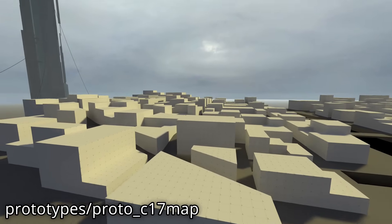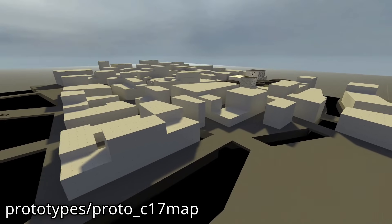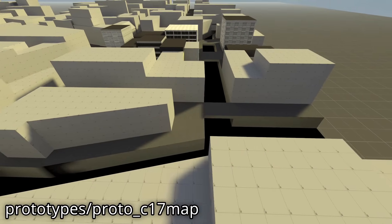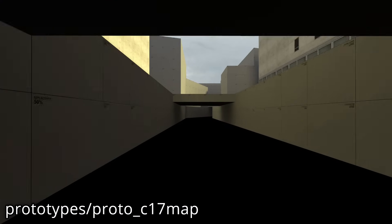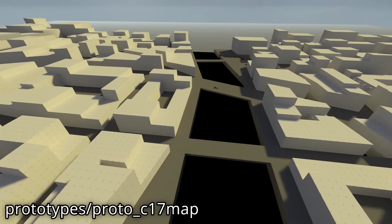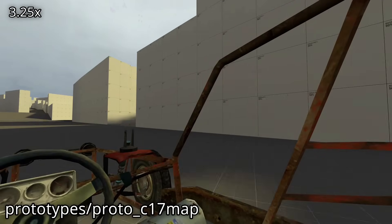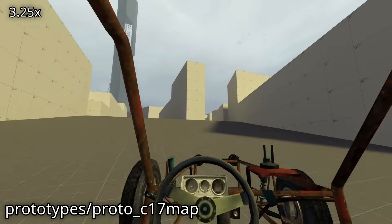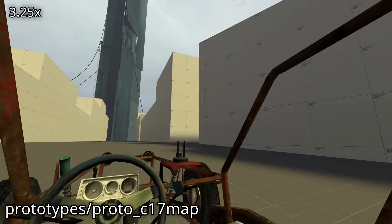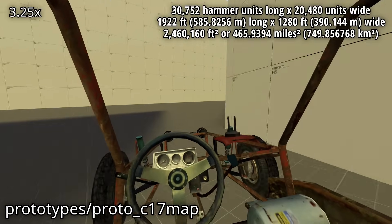The second Proto C17 map is very similar to the first. It was last edited June 9th, 2003. This map is also being run in GMOD's branch of Source 1. On top of continuing to include the river, there are also several smaller canals spread out across the city. It features a lot more elevation changes. I am using a buggy placed by Valve to travel around. The similar scale means I have sped up this footage too. This map has the same dimensions as the previous Proto C17 map, though it is rotated about 90 degrees.